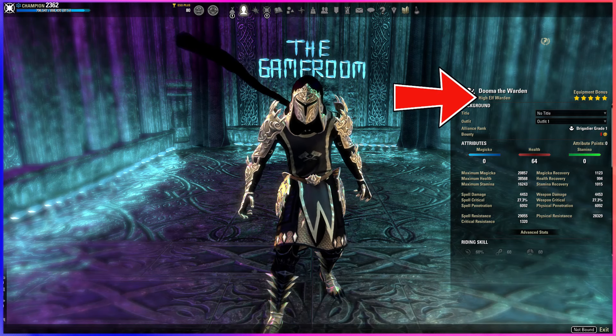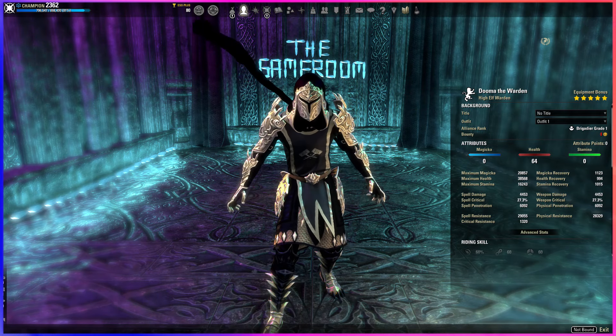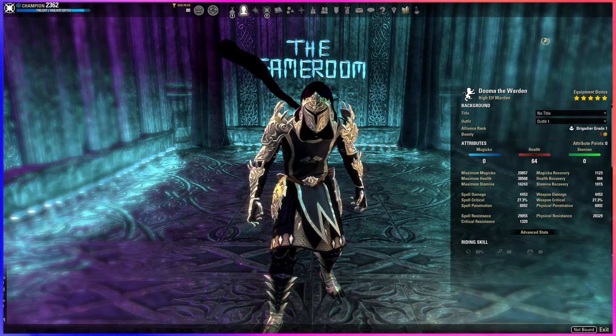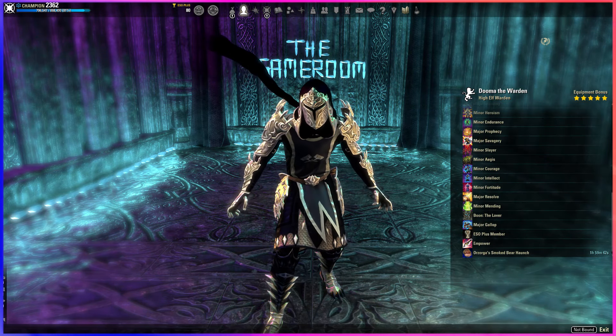Nord is ideal as it makes hitting resist cap easier and gets us back into our ultimates quicker, which is important for higher arcs. High Elf also works great, and I use Imperial on several setups which has worked fine as well. We have all 64 points in health, using the Lover Mundus and Bear Haunch food coupled with Tripots.